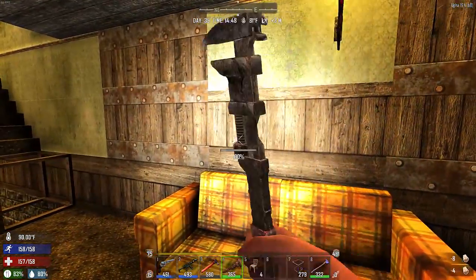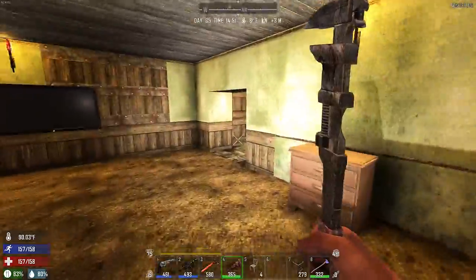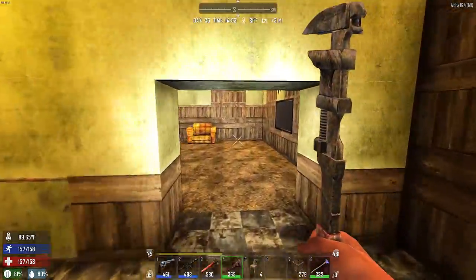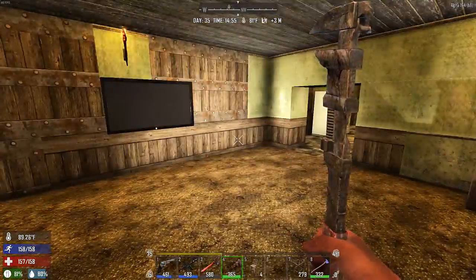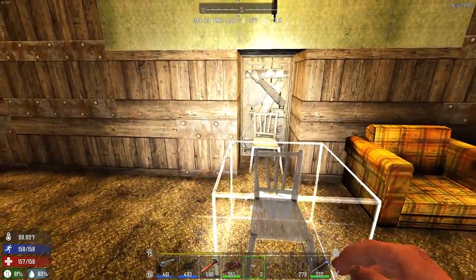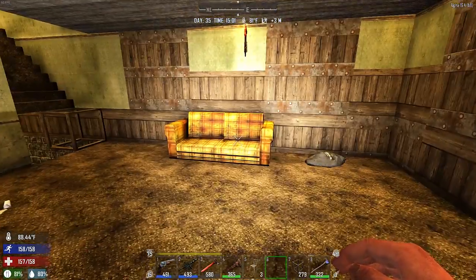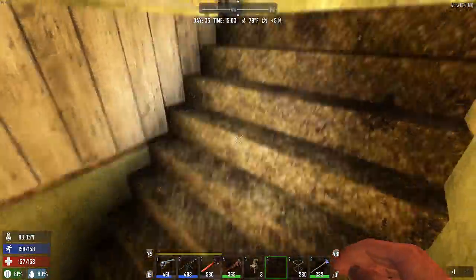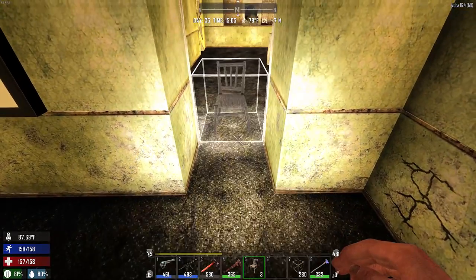I didn't want to use forged iron because if you're just showing up and have stuff you've collected and scrapped on the go, you can probably make that kind of door, but for the most part you won't have it. I also completely removed the back door because typically they'll go for the front door, though during a blood moon horde they'll go for whichever side they reach first. I'm also going to put a chair right there - zombies have a serious problem getting past chairs, it's actually comical to watch.